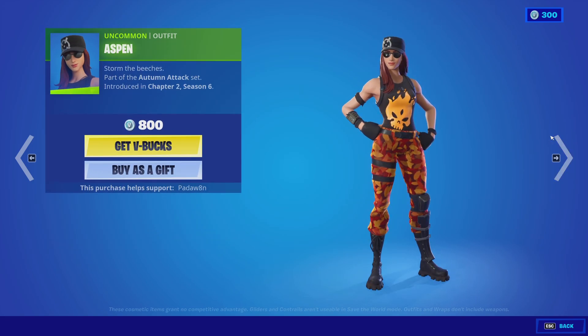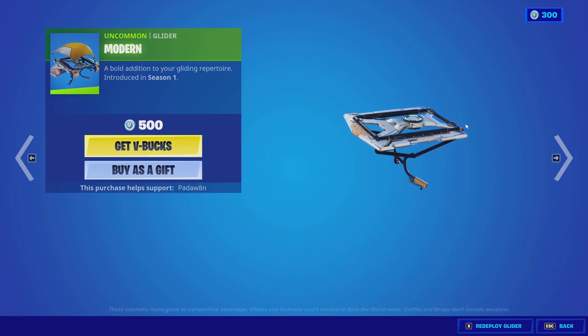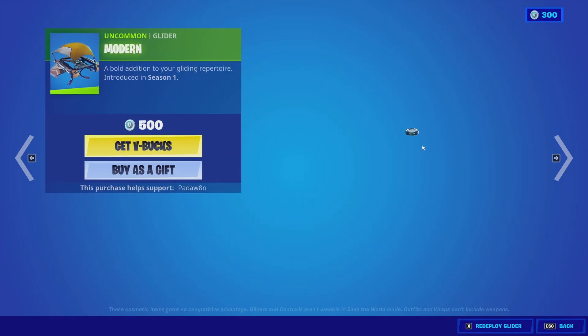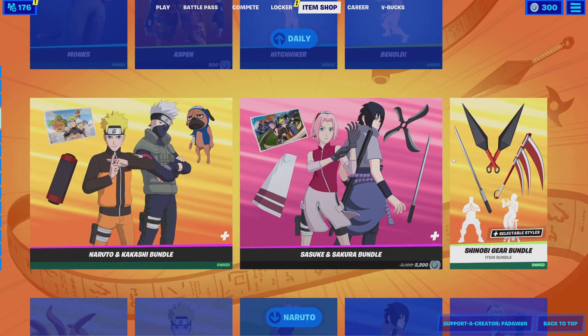And the Aspen skin. We have the Saken emote. The Hitchhiker — another really good emote. And the Modern glider, which is actually rare. And the Behold emote as well.